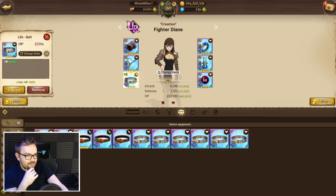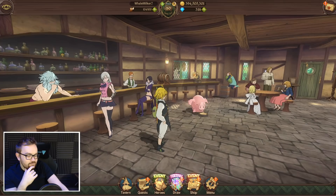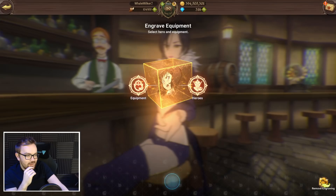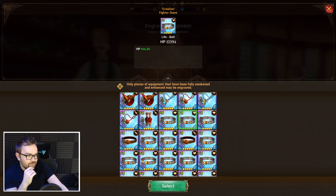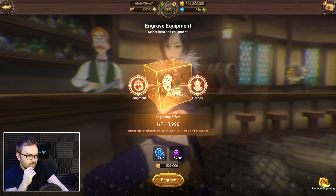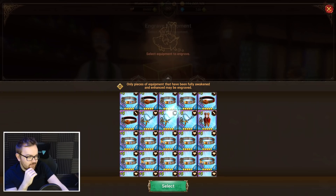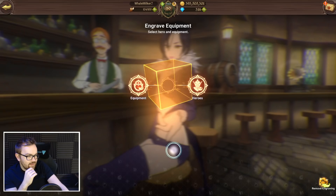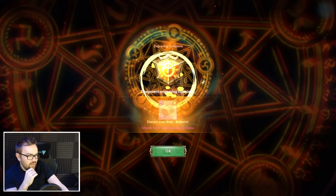Considering Dianne's going to be tanking a fair bit, I might give her a full defense set. The defense pieces — I don't often go for them, but for Dianne I'm tempted to do the necklace, maybe not the earrings though. Let's find the belt here — that's a fight of Dianne, perfect, that's the one we just rolled. Let's make sure we engrave to Dianne — already got her sorted, perfect. Engraving stones is really just a case of keeping on top of training cave and various side events to get a really good stack of them. That's the necklace done, let's go for the bracelet — all left-hand side done — and then the ring.